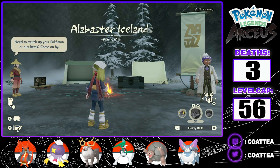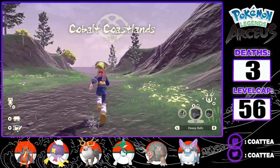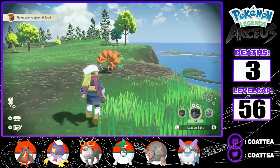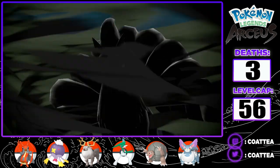Before I go to the Icelands, I want to upgrade my Pokemon and look for more Alpha encounters. I head back to the Cobalt Coastlands where I haven't had many encounters and will have less worry about my encounters being above my level cap. Here I find a Vulpix I evolve into a Ninetales with a Fire Stone. Welcome to the team, Azula.